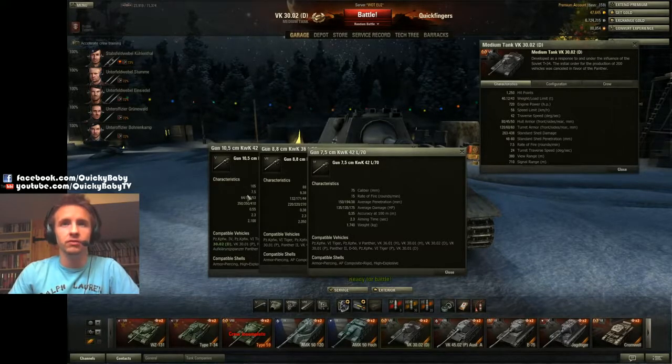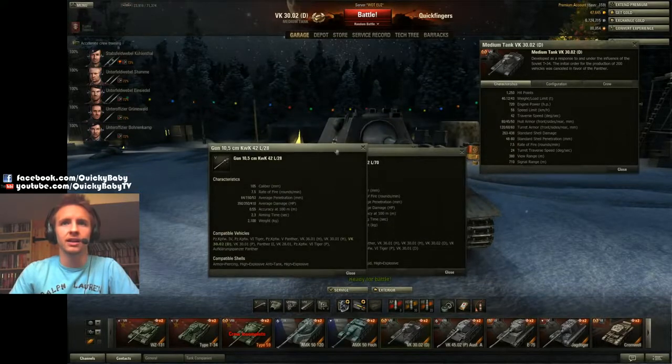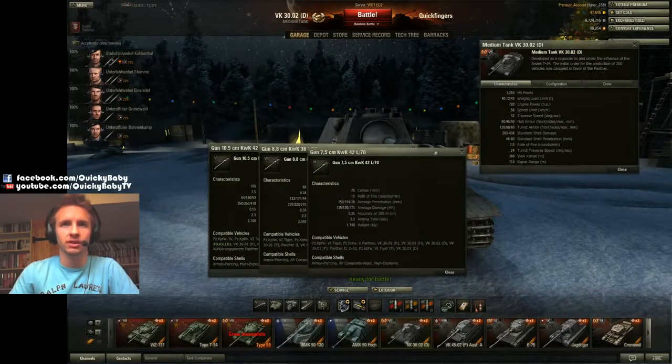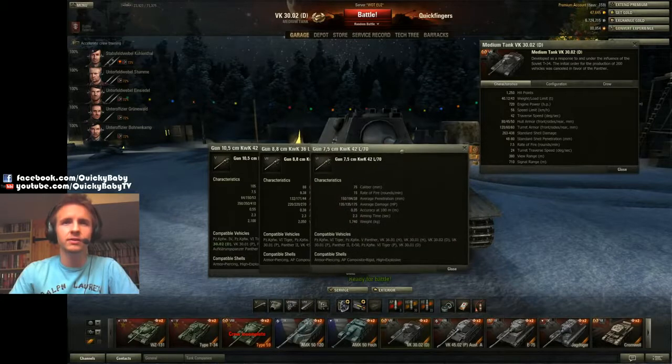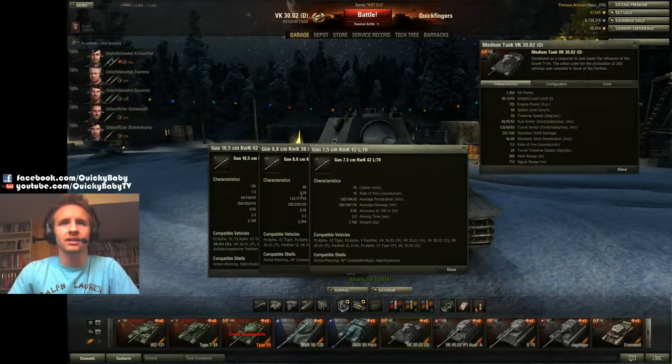However, if you've got a large stockpile of premium rounds like I do — when I bought them when they were half price — then you can afford to be using the premium rounds with the 105 on this tank to great effect, as I'll be showing you in this video. The difference between the 7.5cm and the 88 in DPM is negligible. There's slightly more DPM on the 88 than on the 7.5, but you lose a little bit of accuracy and a little bit of penetration unless you use premium ammunition on the 88.